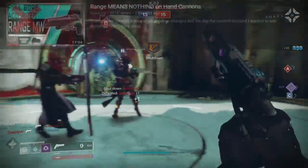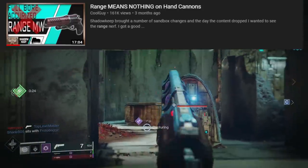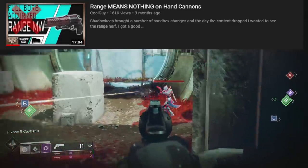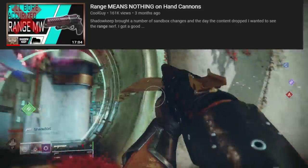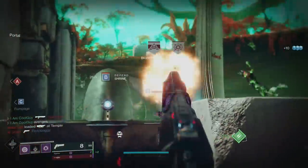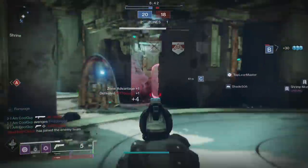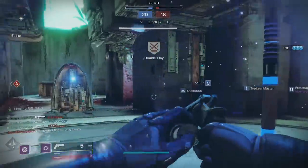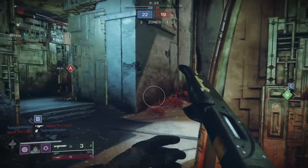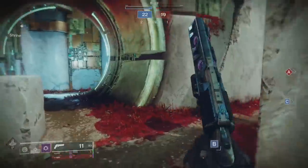About 3 or 4 months ago I made a video talking about range on a hand cannon — how range doesn't really matter the way that you think it does. A lot was talked about in that one: the effects of adding to the range stat, the floor and the ceiling as far as meters and falloff, and the actual minimal gain you're getting when you add range to the stat. Part 2 is to elaborate on that video and we're going to be talking about aim assist and accuracy a little bit.